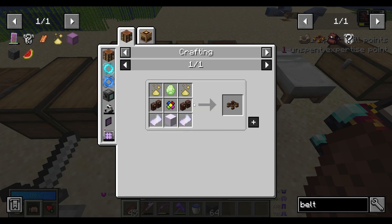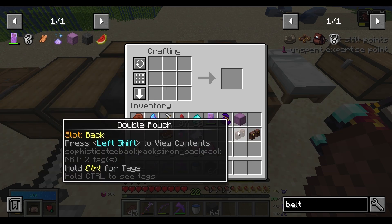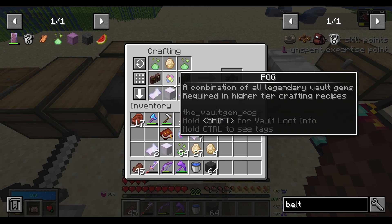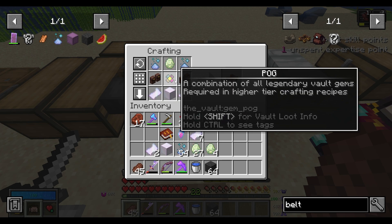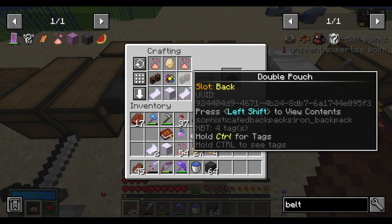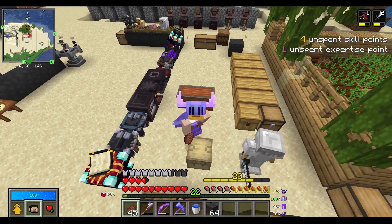I'll go ahead and start putting all these materials together. Got two pouches turned into a double pouch, along with the first double pouch I already had, and a whole bunch of other stuff. Using a pog is like one of those things — I almost want to just sit there and look at it, just keep it and never use it up. But it's gotta be done. Alright, now I've got a full loop belt.